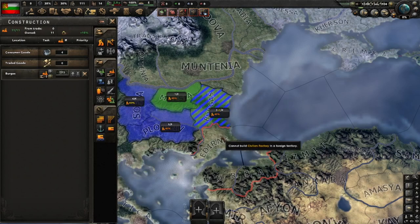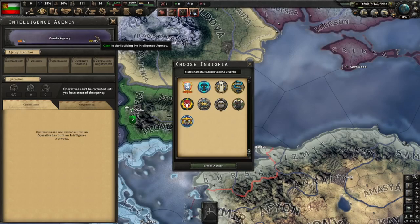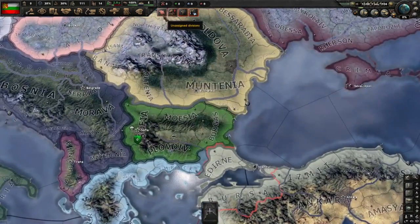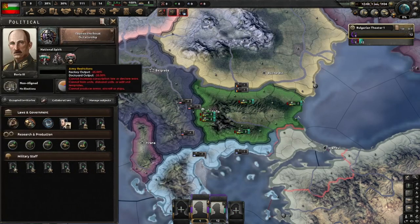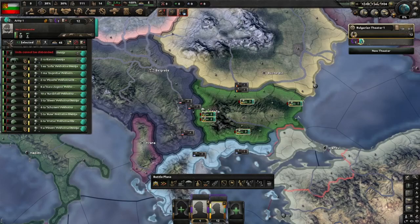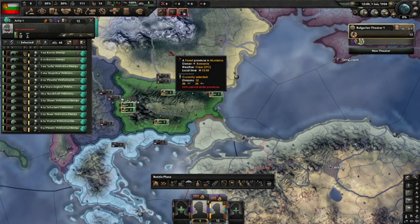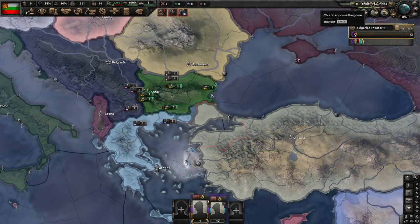We'll need some civilian factories to get the right upgrades for our intelligence agency, and we'll need an intelligence agency to help flip countries democratic as we go. As for the army, we have army restrictions as a national spirit — this one here — which does not allow us to modify the template or even delete it. I would have preferred to delete it, but that's not possible yet, so I'll just exercise these to level 3. That's the opening of the game — let's roll.